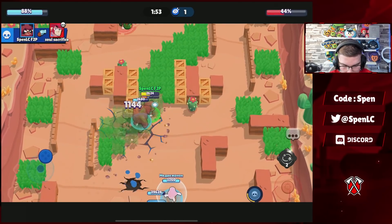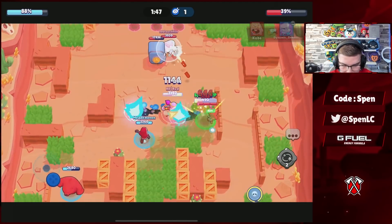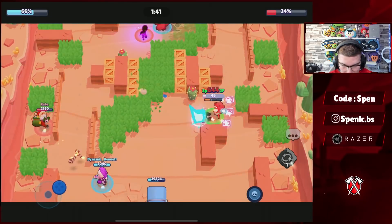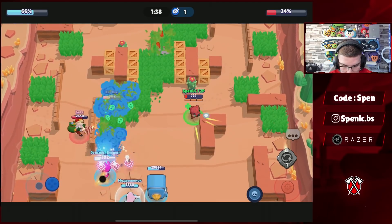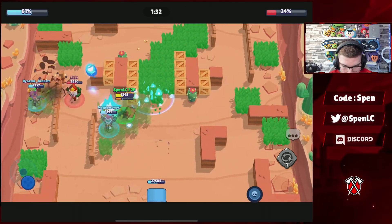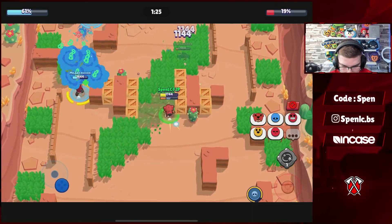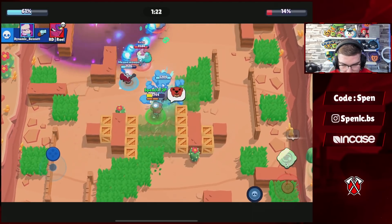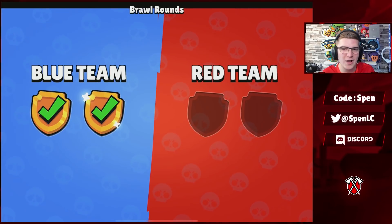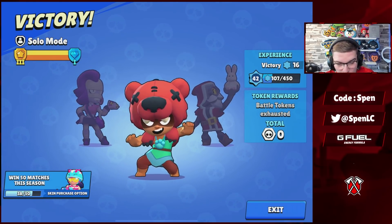I'm going to use the gadget on Colt — doesn't really come into play there but it does actually help me in a few gunfights. Even though it's not a good gadget in general, it helps me on my mini count. I'm going to stun the pet, which is absolutely hilarious to see. I'll keep peeking, trying to stay alive. Try to sneak in on Colt — 20 left, it's only a Barley super away. That should be GGs right there. That's going to be one game away from Diamond.